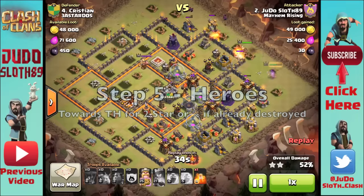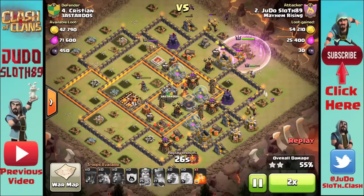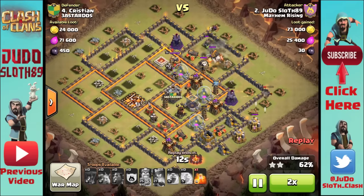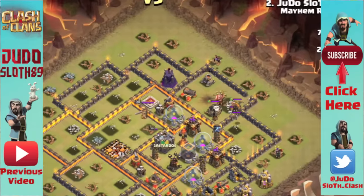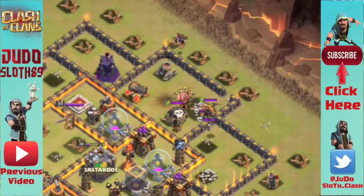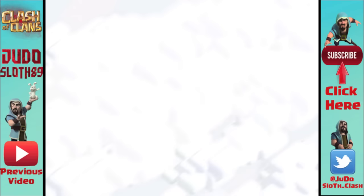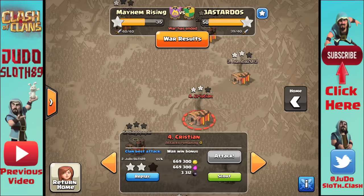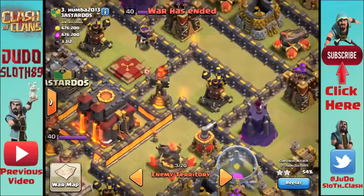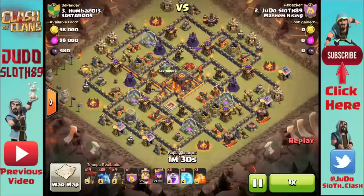Step five is deploying your heroes once everything is done. Deploy them so they either go for the town hall if it's not down, or clean up extra percentage — usually on the opposite side to take out outside buildings. You'll notice the defending Lava Hound was only just triggered by my heroes and the raid was already done. In this raid, the earthquake spell might have been better since I got the town hall in the initial attack; the poison spell is more useful if heroes are going in for the town hall in case skeleton traps pop.